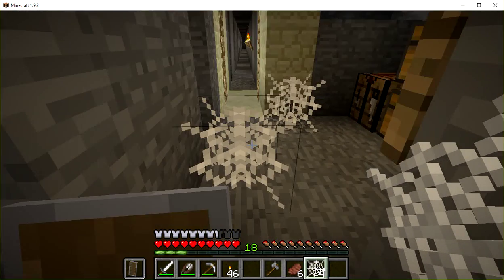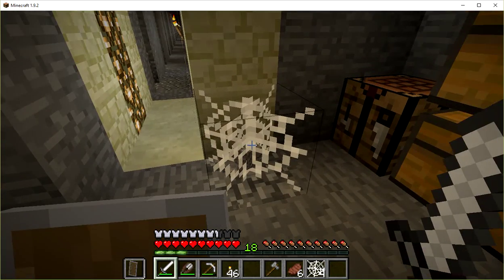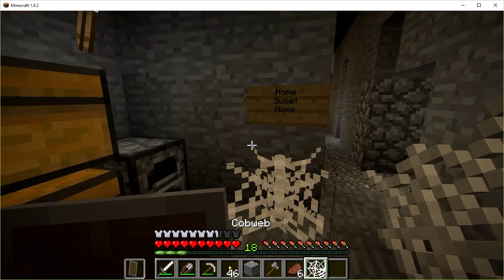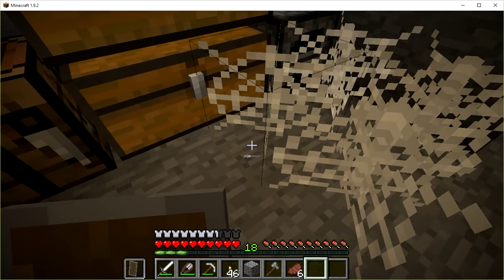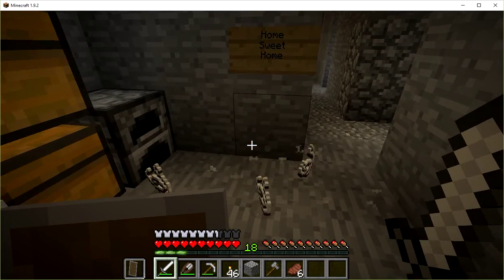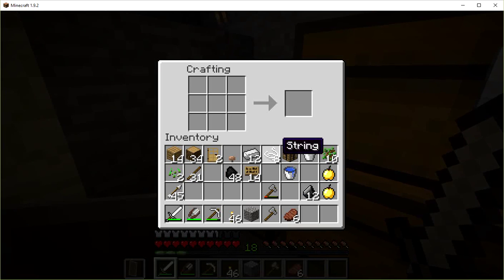Cobweb's kind of cool, but what I wanted it for is string. So let me just harvest it as string. Because with string, I want to make two things. I want to make — if I have enough of it, and I think I do — I want to make a bow. You can put a row of string down there, and then make sticks, shape them like this, point out the one in the middle, and there's your bow.